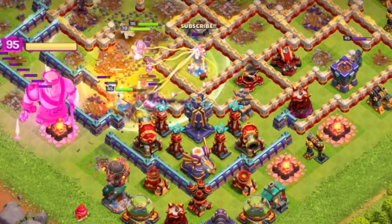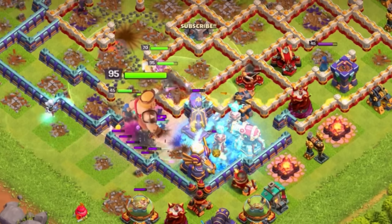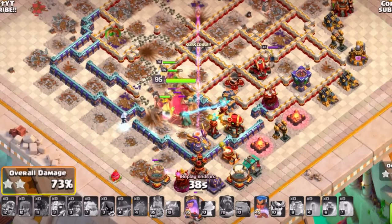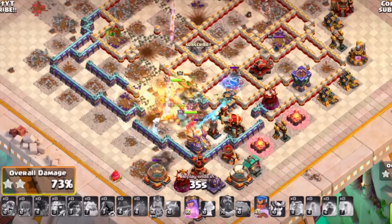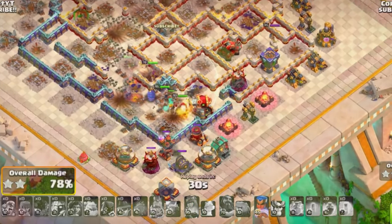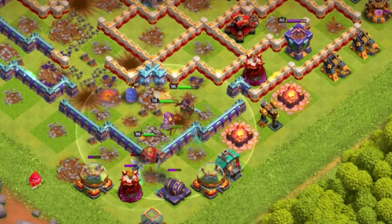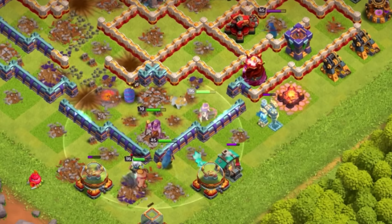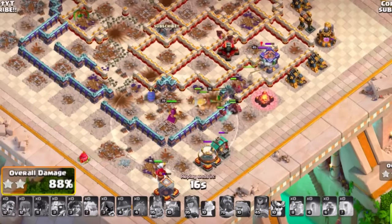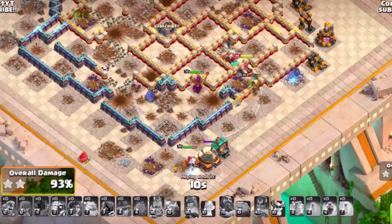The fox ability will keep your Royal Champion alive much longer, and the hog puppets with the haste vial make a real difference. Use freeze to whittle down defenses and prevent them from targeting your heroes and root riders. The Royal Champion's ability with haste absolutely shreds through the rest of the base. As long as you have some cleanup, this is a perfect strategy for Town Hall 16 to get strong three-stars.